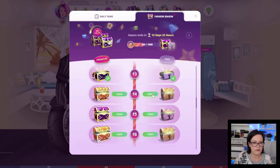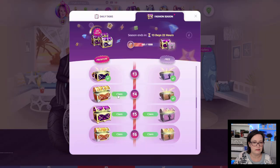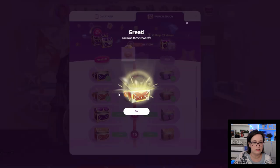Chest number 14: 1 fashion arena energy and 2 beauty pageant energy. Premium chest: 366 fashion points and 17 emeralds.